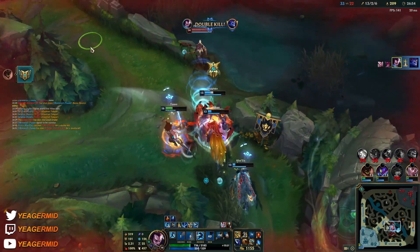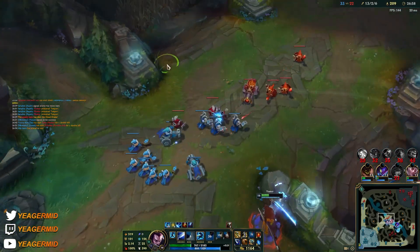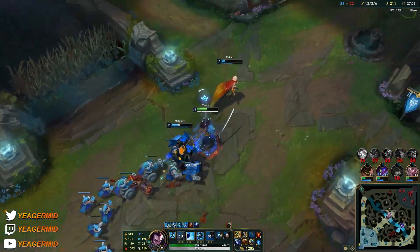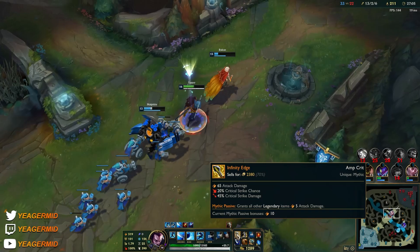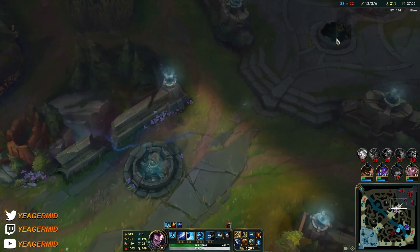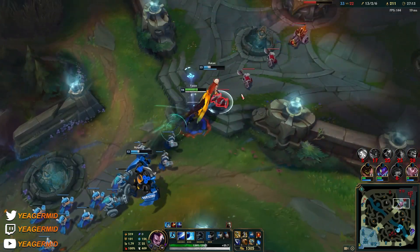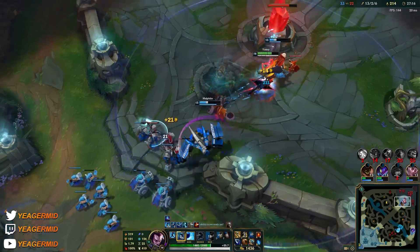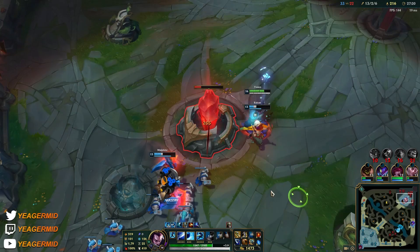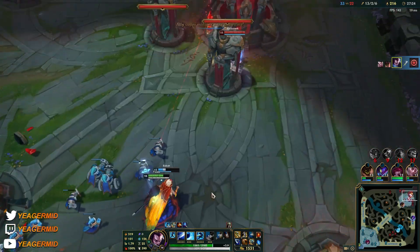That Malphite saved everything without ults. I definitely need MR. It's pretty situational what you build after you get the Kraken Slayer and the Infinity Edge — then you can start itemizing properly against your opponents. You can even delay one of the core items if needed. This game, I'm getting pretty hard shredded by their magic damage sources, so I definitely need to be building double MR items.